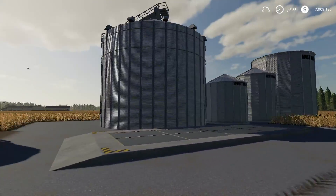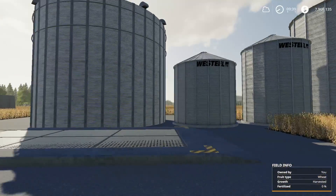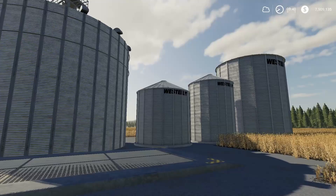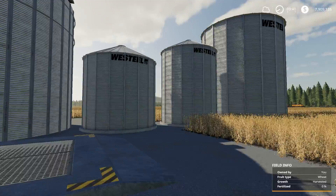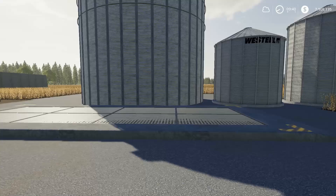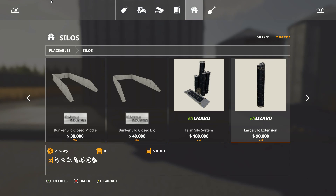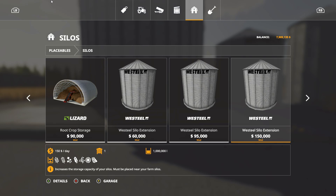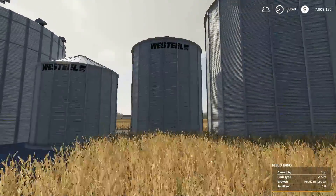That's it for the console mods — the rest are PC only. First up is a placeable: the Westel silo extensions. You need to place down a standard silo first before it'll let you place these, so be aware of that. Once placed in proximity of your main silo, it will add that capacity to it. In the store under Silos, your three sizes are the 100,000, 500,000, and 1,000,000 liter extensions. They look pretty authentic and nice.